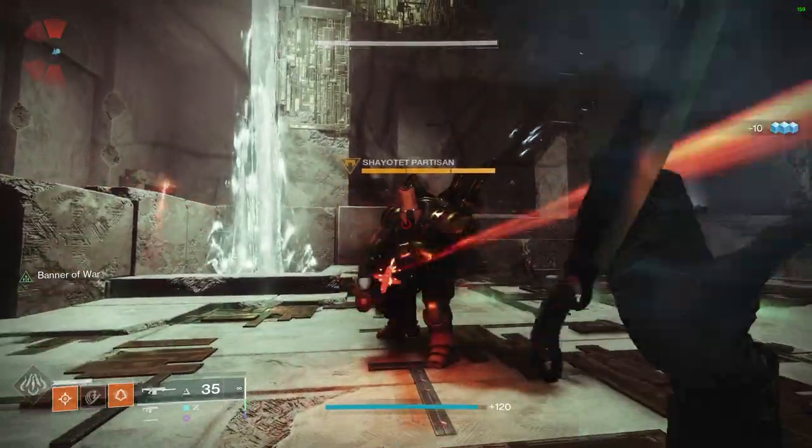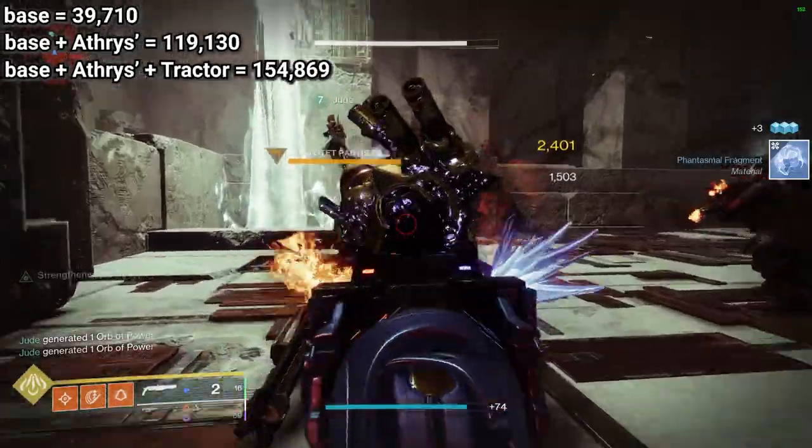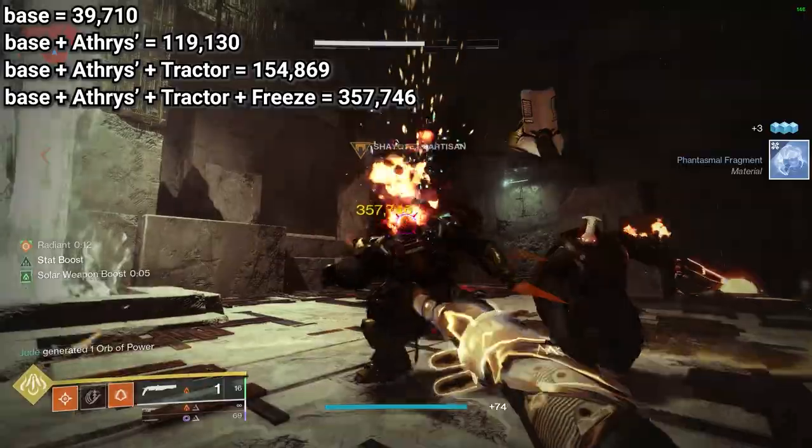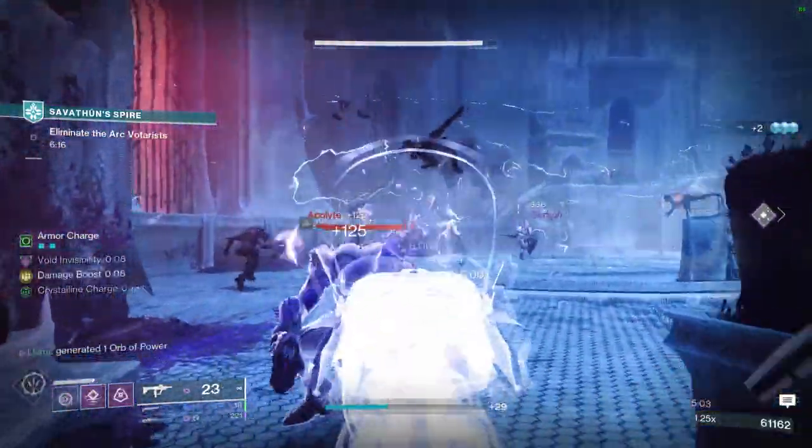I also wanted to try Banner of War post-stacking changes, but unfortunately the melee damage boost doesn't apply to teammates anymore. Moving on, freezing a target makes them more vulnerable to melee damage, now making our throwing knife deal a staggering 357,746 damage, which is a further 2.3x multiplier.